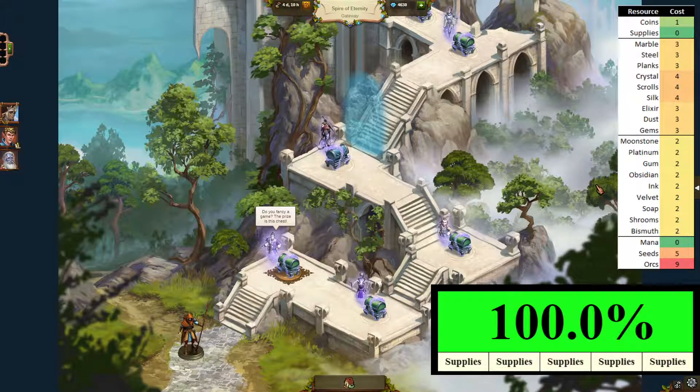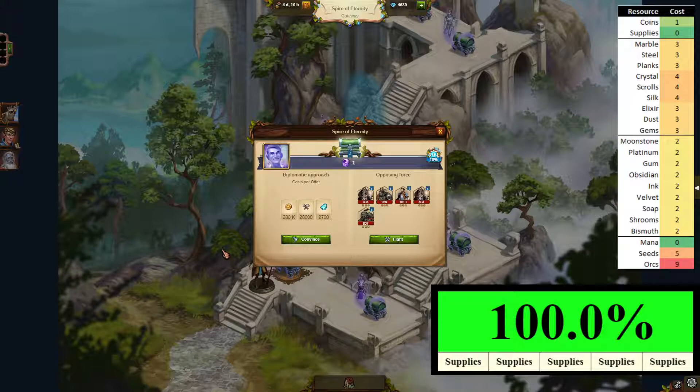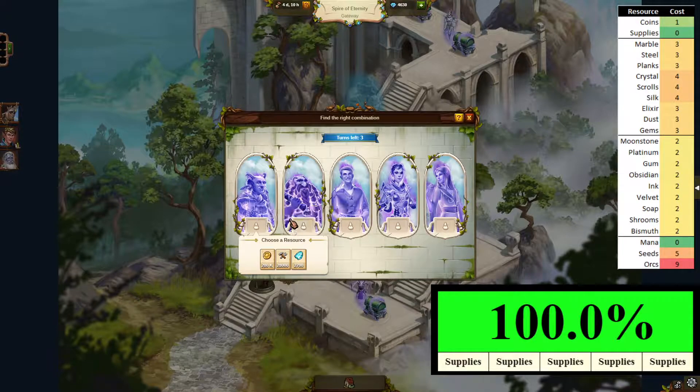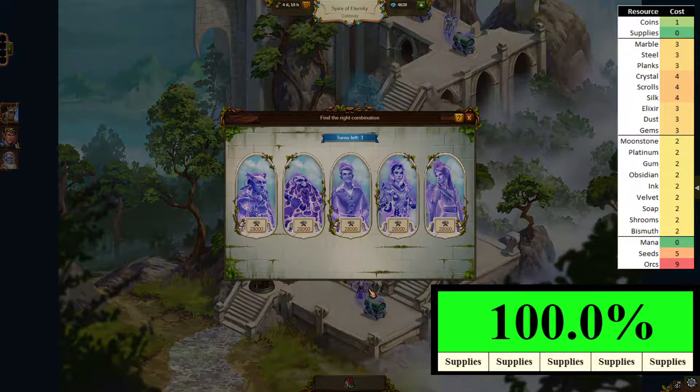We are back. I think I said everything I had to say as an intro in the previous episode, so let's just jump right into our spy run. Here's our first encounter. Looking at the numbers — for three possible goods in three attempts, we always have 100% chance of success. That's where we start with the cheapest option, which is all supplies in this case.